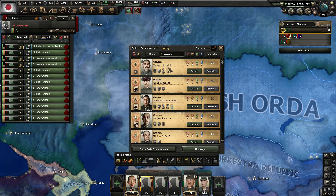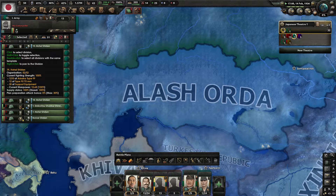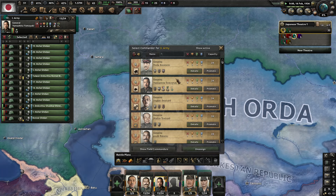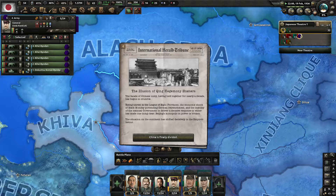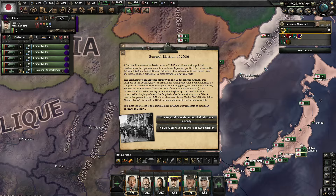Our top generals will be Tanaka Shizuichi and Yamashita Tomoyuki. Then Uchida Kenkichi will be in charge of our cavalry brigades.